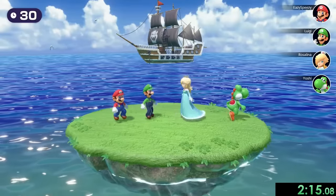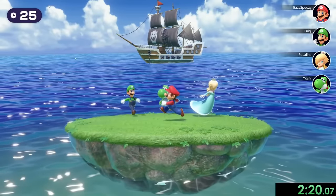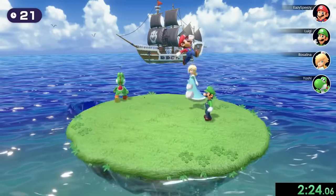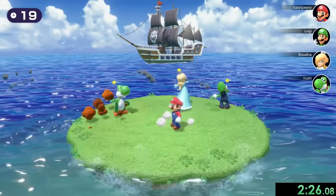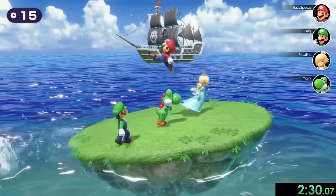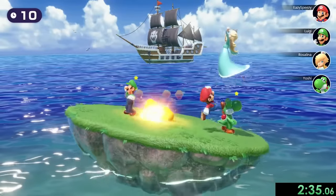Now we're on to Bombs Away, and this is probably one of the easiest minigames of the bunch. All we have to do is dodge all the cannonballs that the pirate ship is shooting at us. Thankfully they're really slow, and all we have to do is jump to avoid that confused state like everybody else is in. What we're hoping for is that the others fall into the water, because the longer they're on here the longer the minigame goes.